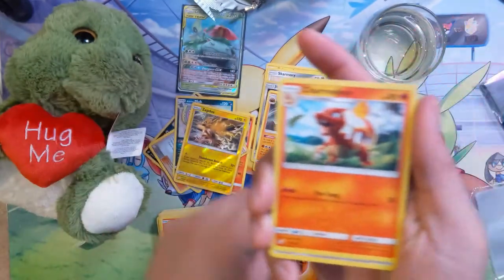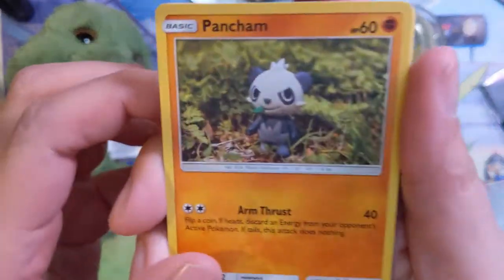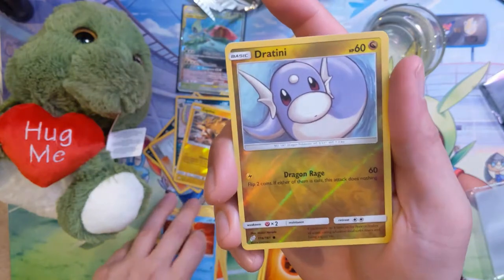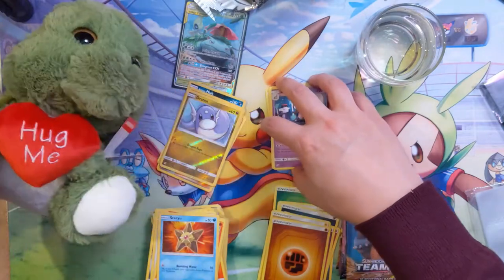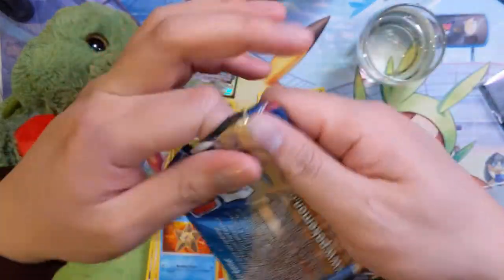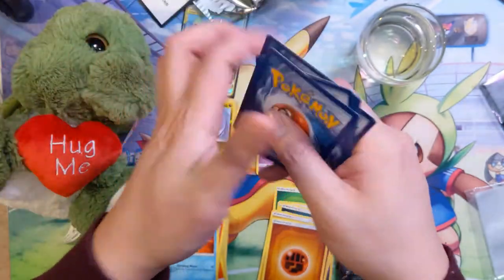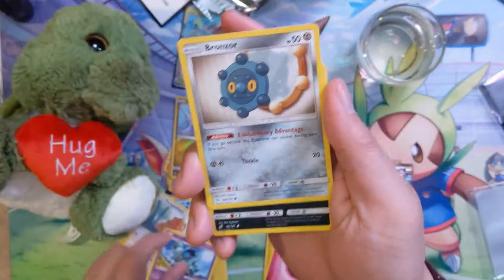Pack seven: fighting energy, Charmeleon, Unidentified Fossil, Farfetch'd, Clefairy, Pancham, Ferroseed, Pidgeotto, a cute little Charmander, Staru, Dratini, and lastly Alolan Marowak. I saw on a post that Alolan Marowak would get a GX form, which I'm pretty excited about. I was always a fan of Cubone — less so the regular Marowak — but the Alolan form is pretty cool and unique.